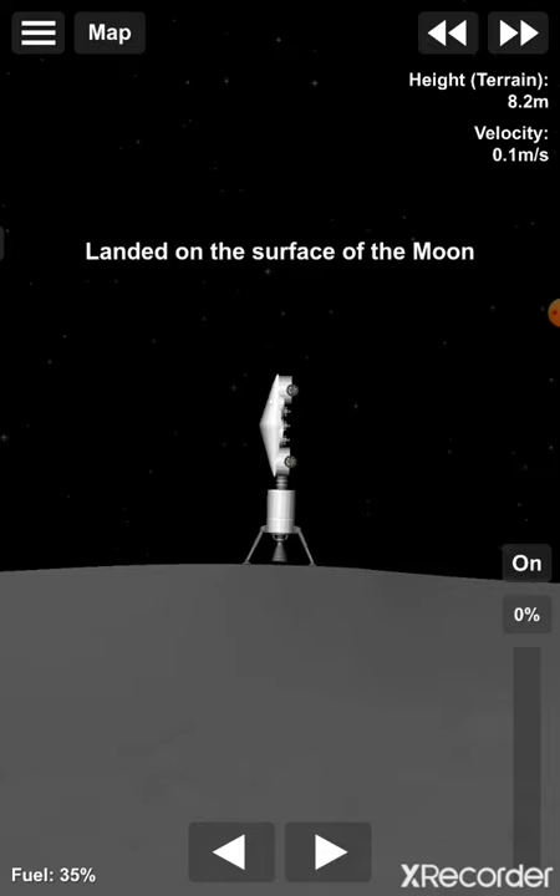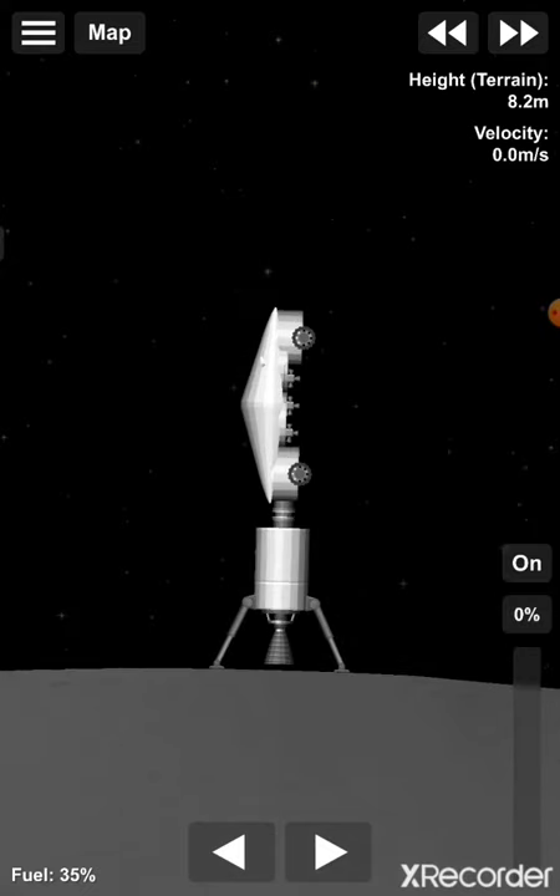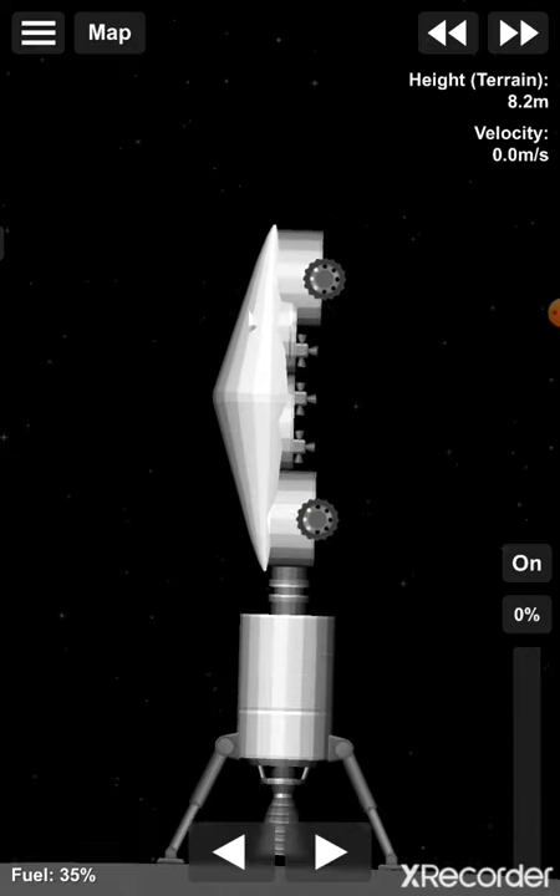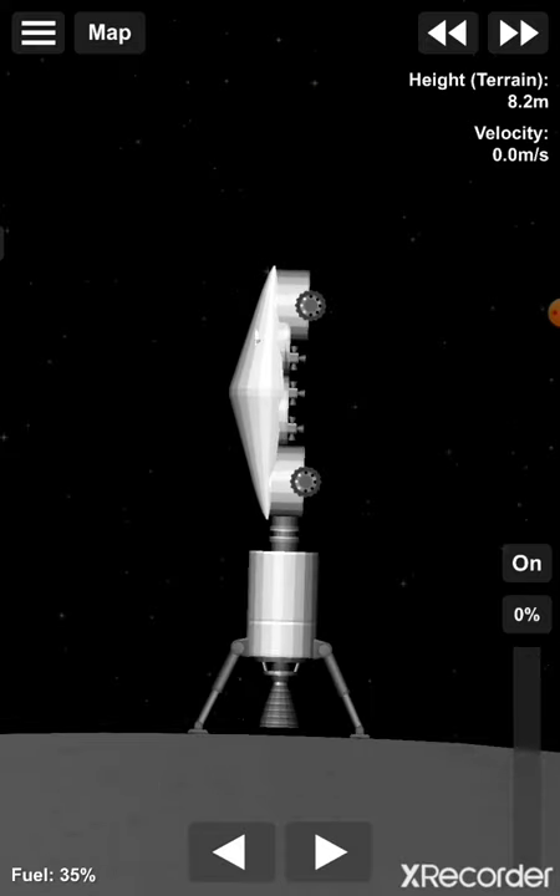One thing I didn't do this mission that you can do is quick save once you get closer to landing. That's very important if you're a beginner, because you have to learn how to do this stuff, and when you screw up you can reload from your quick save. Now I'm going to quick save because we still need to undock the rover, which is a bit of a challenge with this particular build.